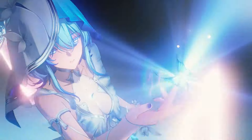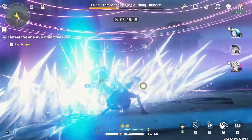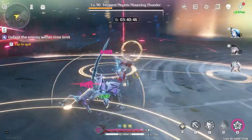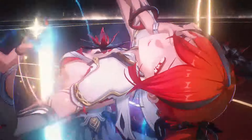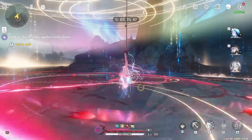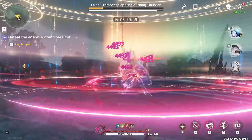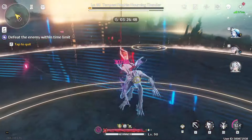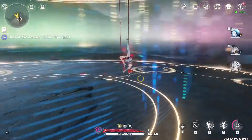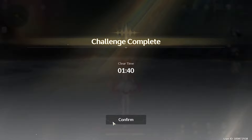Now swap back to Shorekeeper, proc her outro, then swap back to Sanhua, use E, R, then heavy attack. Swap back to Camellia - you're already in her Vines state so you don't need to use E again. Just continue spinning. Keep on spinning. She is so simple and easy to use, but Kuro does a really bad job of explaining her. Use your ultimate when you have energy, more damage, and just keep on spinning.